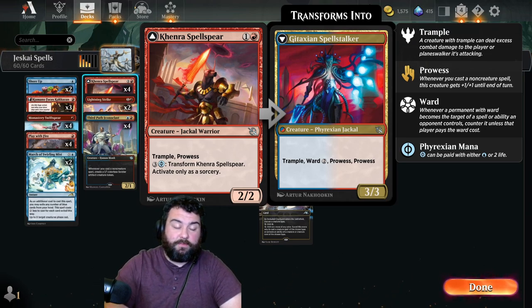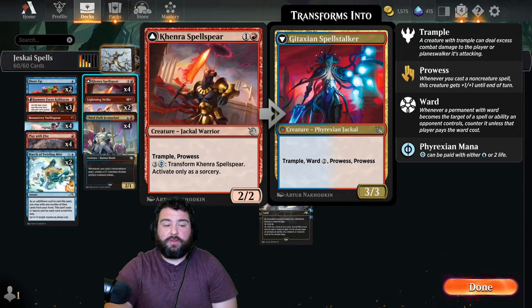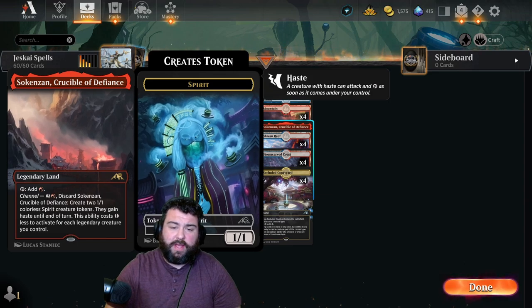Some new cards here: Kenra Spell Spear is a two-drop 2/2 with trample and Prowess. For three and a blue or Phyrexian blue, you can transform it at sorcery speed and it becomes Gitaxian Spell Stalker — a 3/3 trample, ward 2, double Prowess. The cool thing about this card is the ward 2 taxes your opponent's removal spells. And double Prowess means if you hit them with a Play with Fire or something, all of a sudden this is a 5/5 with trample.